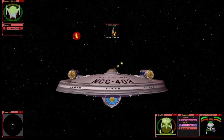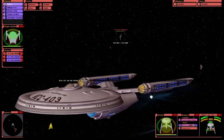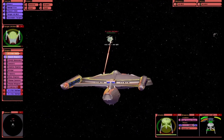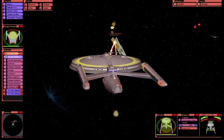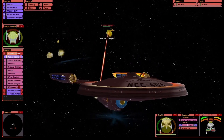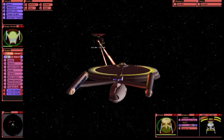Here they come. Power to engines and shields — oh. If they get organized we're in trouble here. We've almost got one disabled — almost. Fusion reactor's gone, they're done for surely.